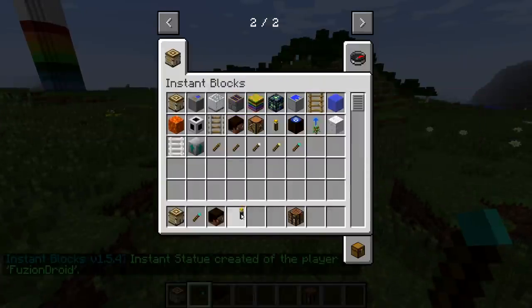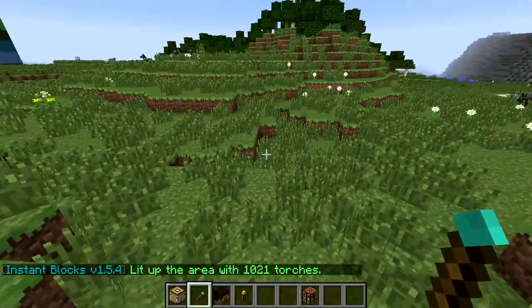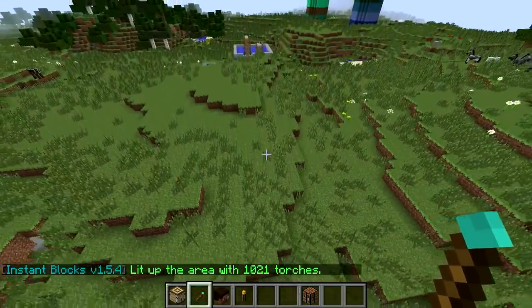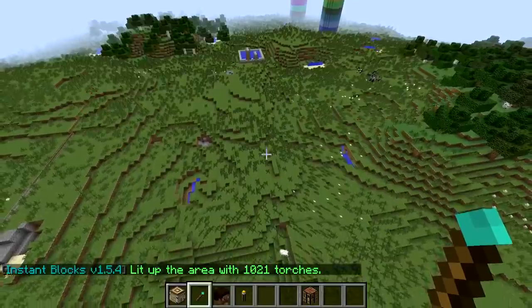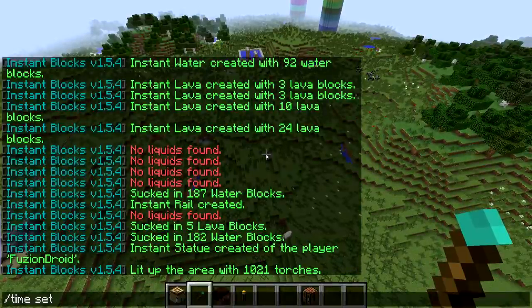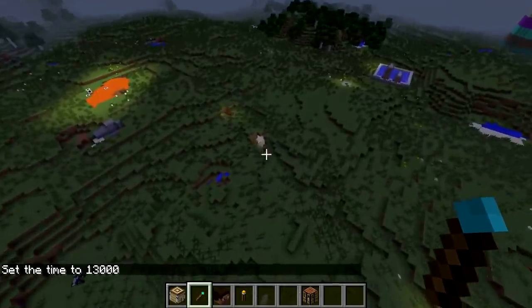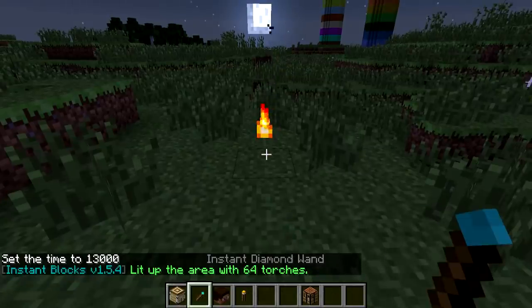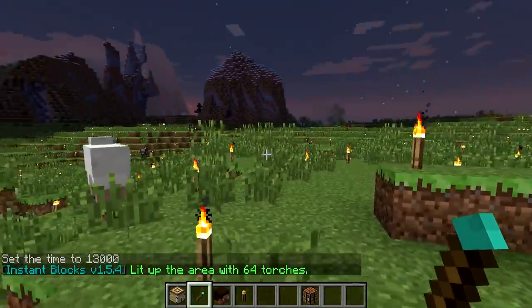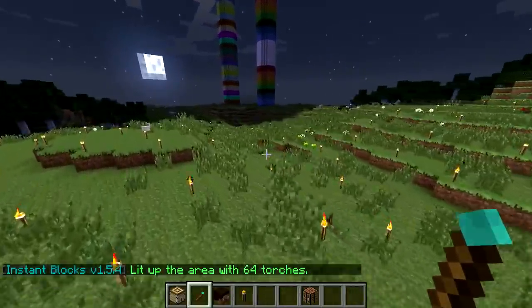So we have the Instant Light Block — that sounds interesting. It lit up the area with 1021 torches. Let's do time set night. I don't actually see any of that, I'm confused. Let's try that again — boom. Oh there we go, that time it worked! Oh my goodness, that actually lit up everything!